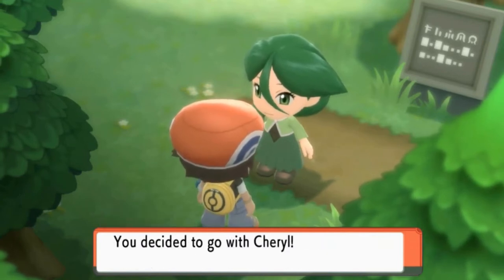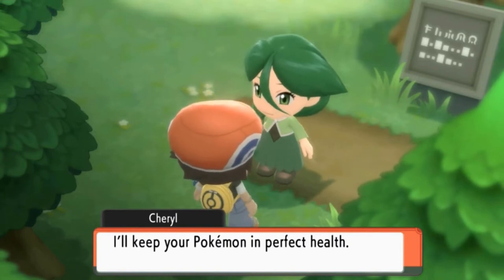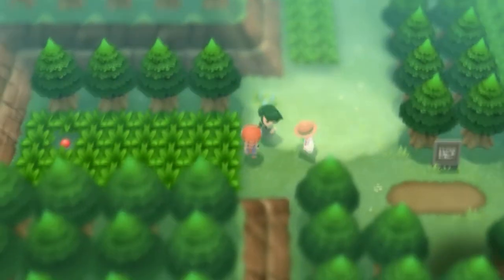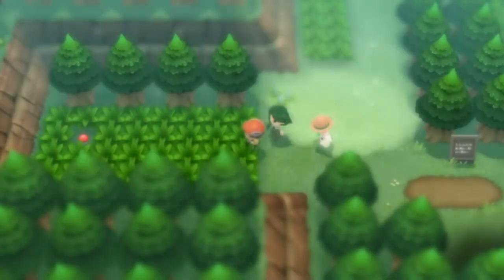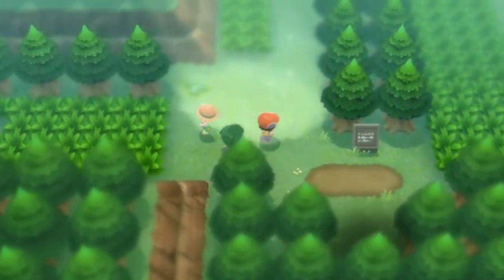Yes, we can! I don't remember Pokemon Diamond and Pearl all too well, but I believe it happens in every version where you meet up with someone, take them through a certain area, and in return they will heal your Pokemon right away. So this episode will be all double battles. I'll be using a lot of Repels here, because if you go through this area with a partner, you get attacked by two Pokemon instead of one.